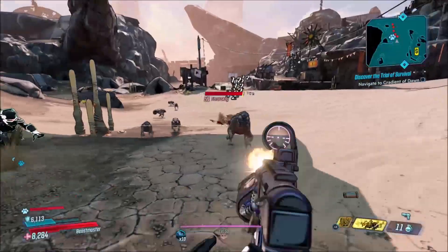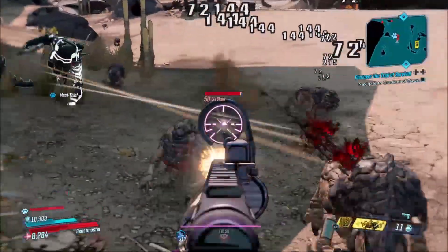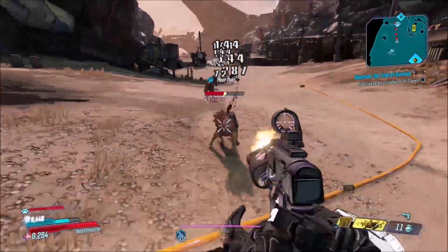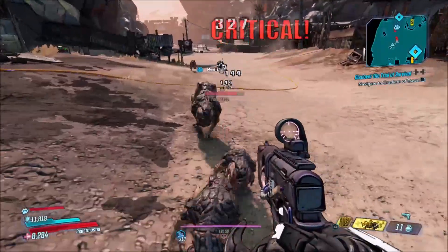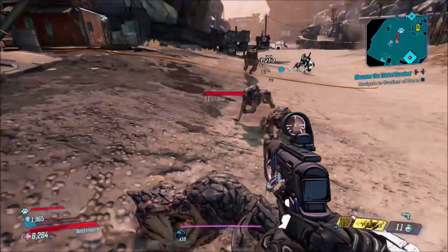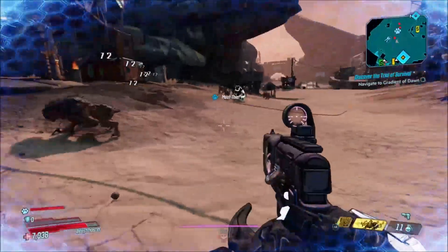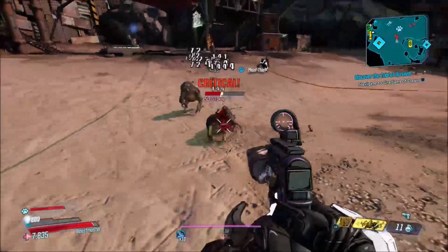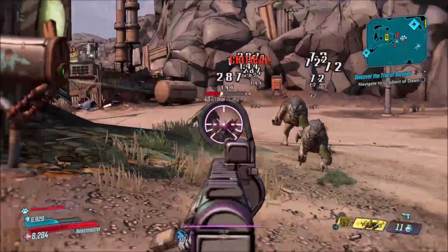You guys also get to see my recharge right here for the shield. Keep in mind that this is the Hypercharge version prefix of the shield, so mine's going to be a little bit faster than possibly other prefixes that you get. You can get different prefixes and you can get an anointed version of this shield as well. So try to get a good prefix — I actually recommend the Hypercharge prefix like I have. Very good to get your shield back up so that way you can get that immunity again if it breaks.